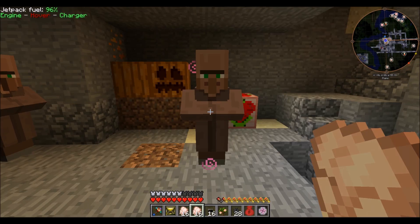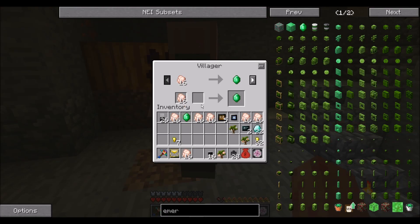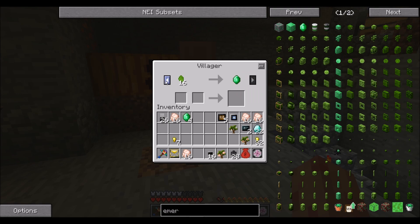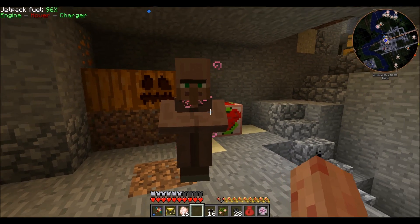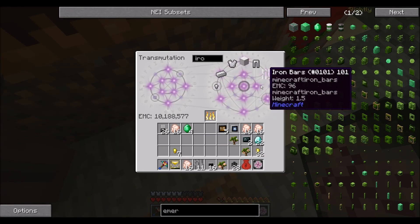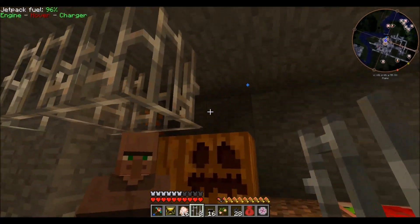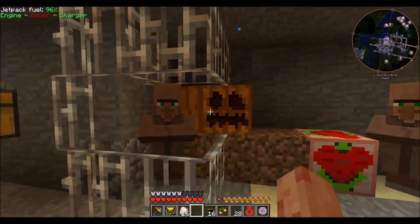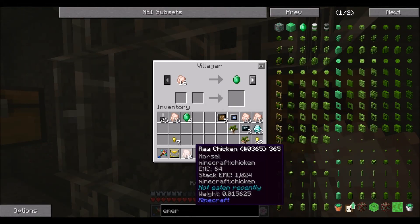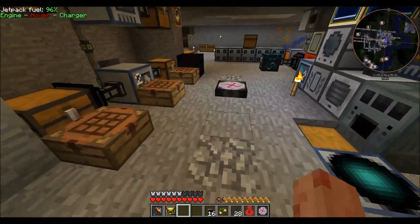Oh my god, do you just have all saplings at this point? You better not just have all saplings — I'll be very disappointed. Oh, there we go — spinach. I don't have spinach. But you I will keep in this cage. Here's your cage, ain't it purty? Now you're all safe. So let's see how many emeralds we can get out before he denies us. Got eight. You now have a source of emeralds — that's good.